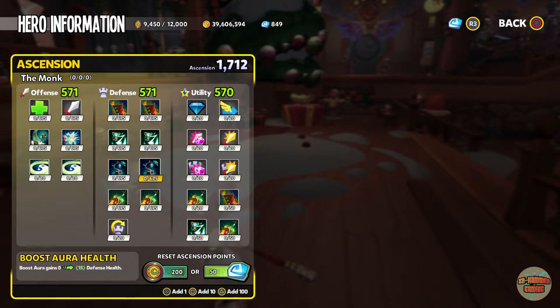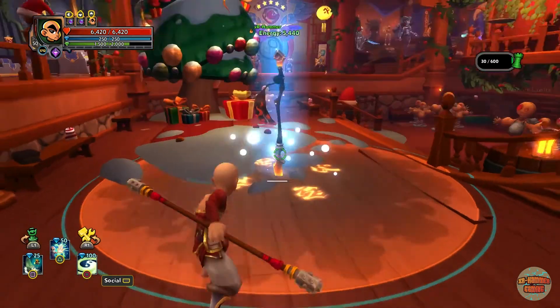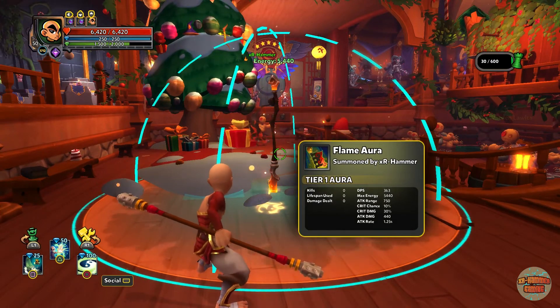Most people straight away will try to throw their points into damage, but for me that's not right. You need to throw them straight into the defense speed first, because you need to bring that attack rate down as low as it can go.